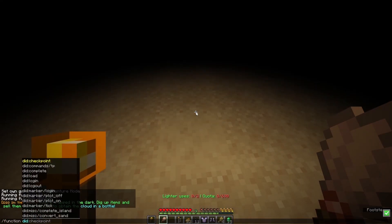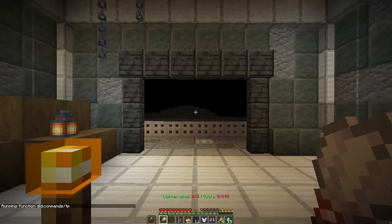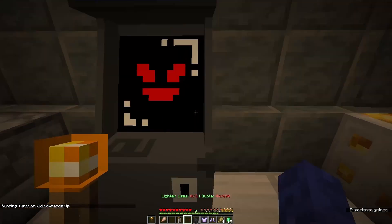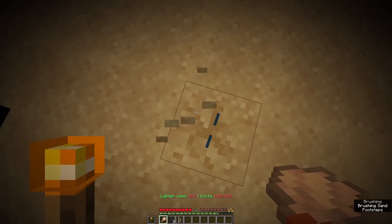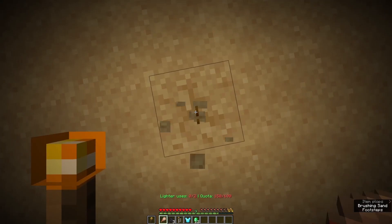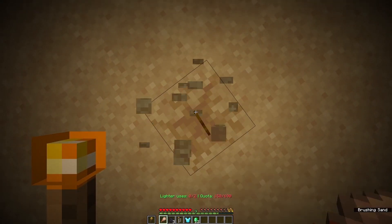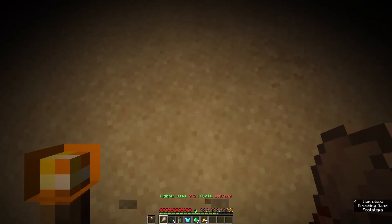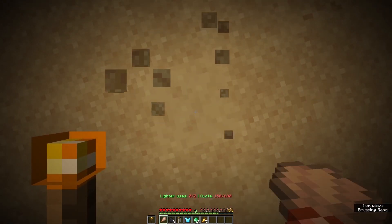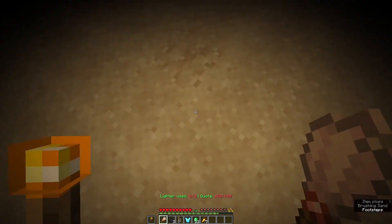After this, I'm gonna run commands, TP, and then boom — here we are. I can sell each of these for a whopping 44 quota. There's also a bug where if you dig up stuff and you had your torch in the offhand, if you placed your torch down, there's just no way to pick it up. And I haven't really fixed that either. This is mostly just a demo — I kind of want to fix the bugs later.